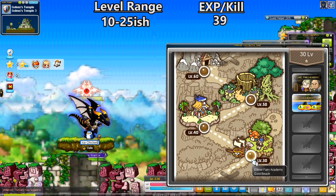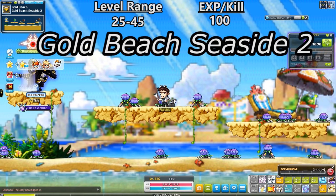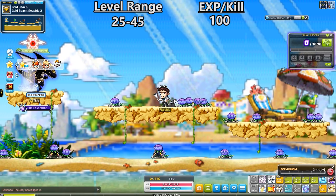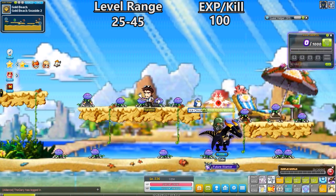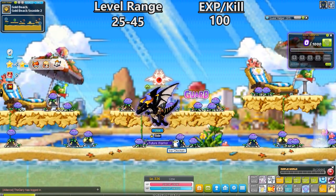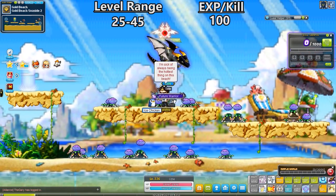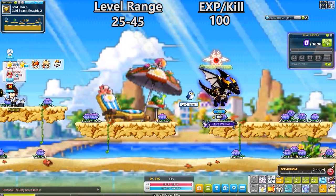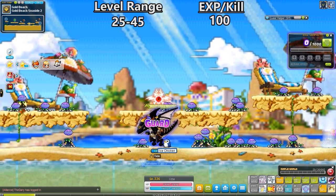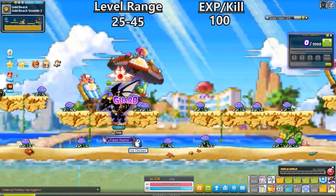For the next training map, we have Gold Beach Seaside 2. This map has amazing spawn rate, has a few platforms that you have to maneuver around, but all in all it's a really good map to train in. I usually stay here from about 25-27 to roughly level 40-45, depending on how well I can actually kill at the next map. This map spawns plenty of runes and plenty of elites, which also boost your EXP gain. Here maybe I would pop an EXP coupon or an Enjoyable Winter or a 2x coupon, but I would really save those towards the later levels where you're going to see more of a benefit.